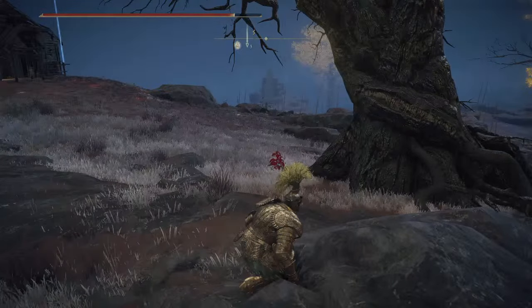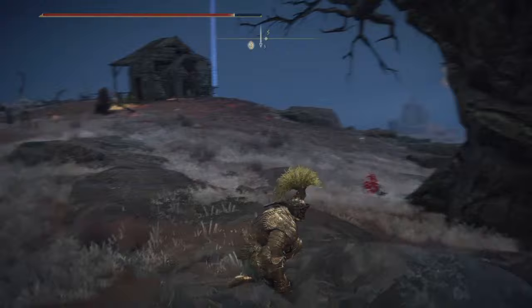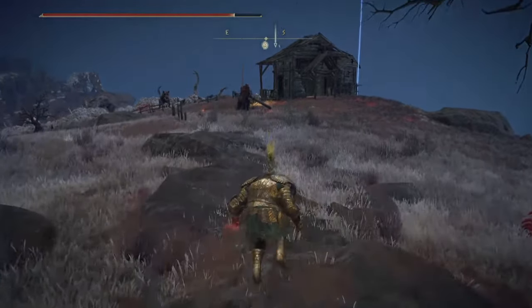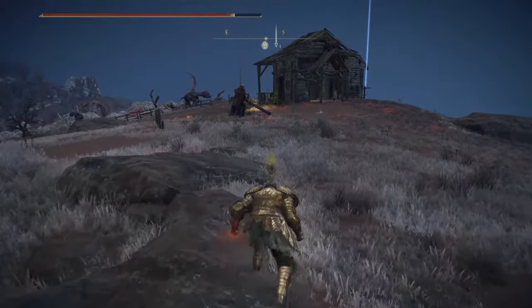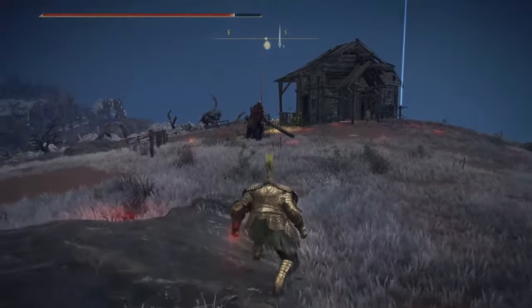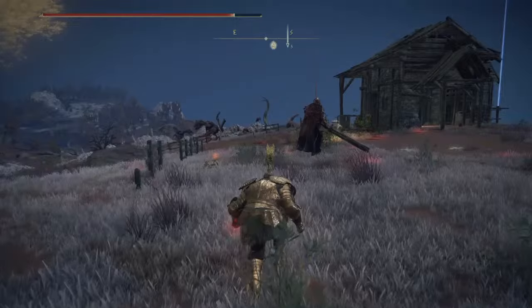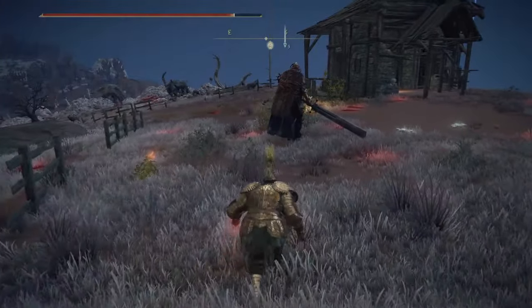Anything that doesn't include you throwing something or attacking directly will be beneficial at this point, once you're over here and he walks back to that spot. It doesn't really matter which seal you use — we're just gonna try to get up as close as we can without being seen or heard.